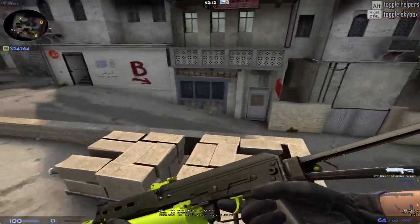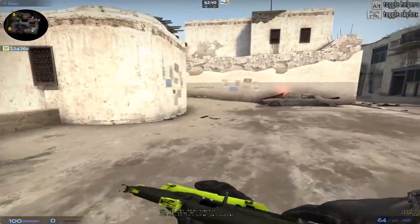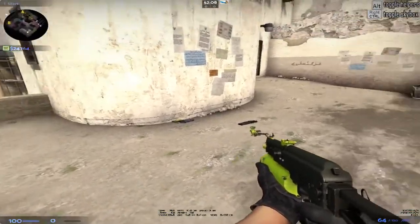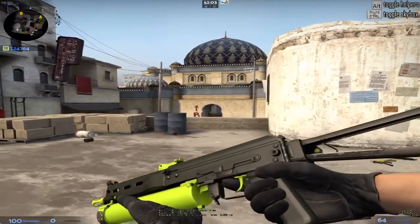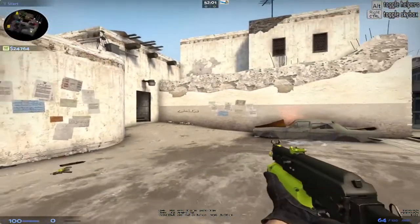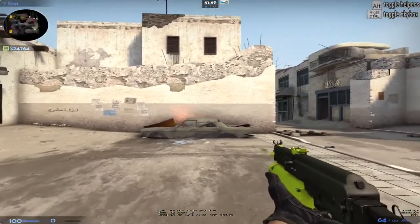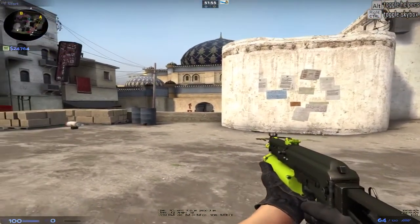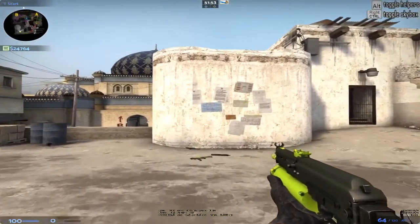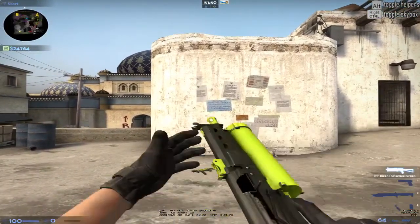For the Bizon I got the Chemical Green, also from the Cache Collection. I guess for the SMGs they kind of have this whole neon thing going on. I really like it — it's pretty cheap, like 20 cents or more. I was thinking about getting the Fuel Rod, but they're a lot more expensive and they're not as clean looking in field tested as I hoped they'd be, so I just had to get this one.